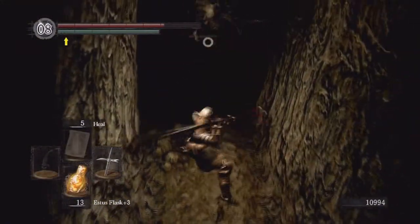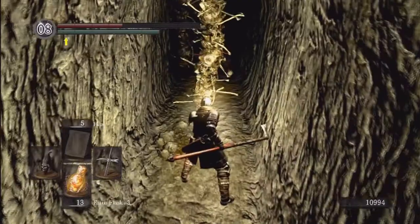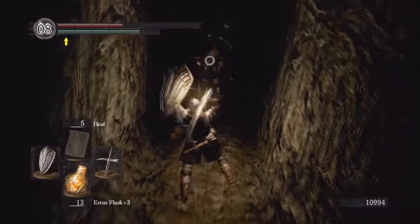That's the falling attack — they like to do that when you're in these long corridors. It's kind of hard to avoid because you pretty much have to get in range of it to hit them. I guess you can hit them when they fall down like that. The second one fell down and hit me from behind — I didn't expect that.